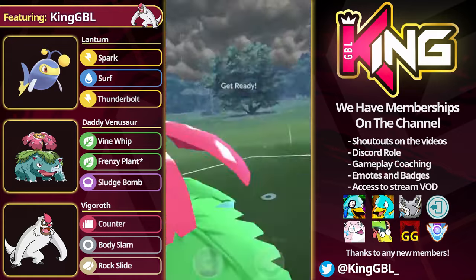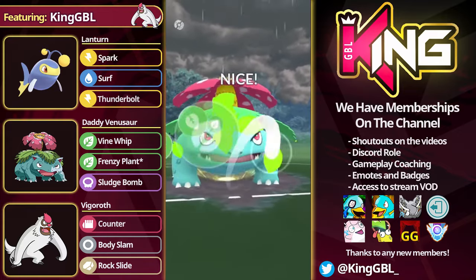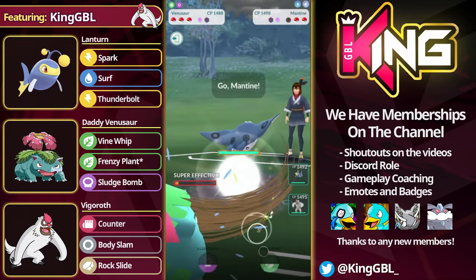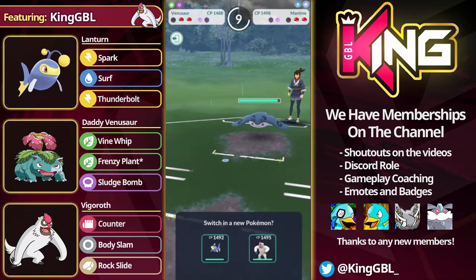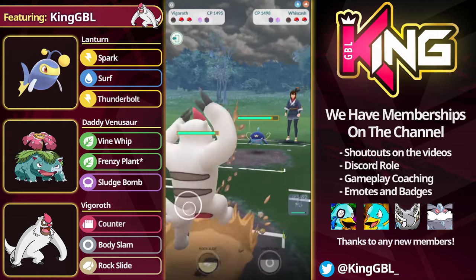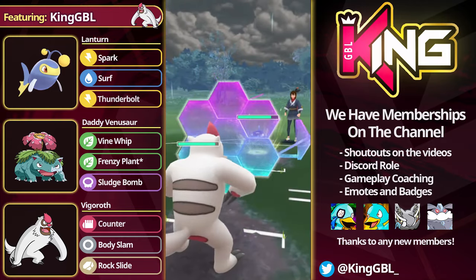But most of the teams I was facing, there was definitely a lot of play into. This matchup with Camerupt — if you swap in too late, they can flip this matchup. I think if the opponent gets either a 3 or 4 move-shot advantage, they can flip it. But 2 Frenzy Plants plus Vine Whips basically takes it out. The opponent aggro swaps, and yeah, this is basically curtains for them.